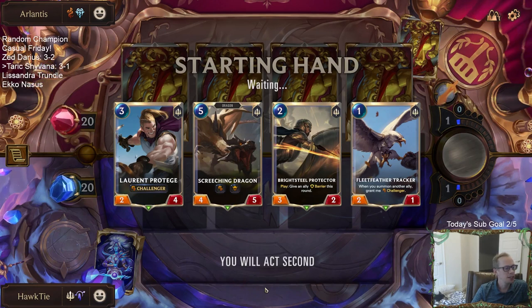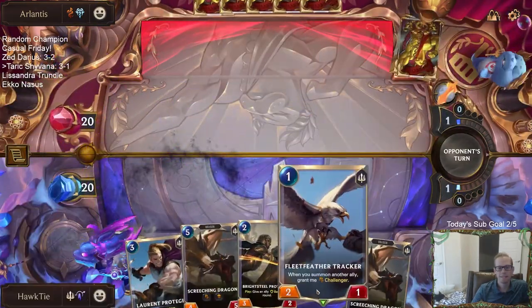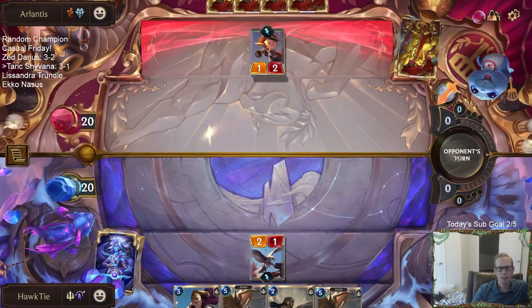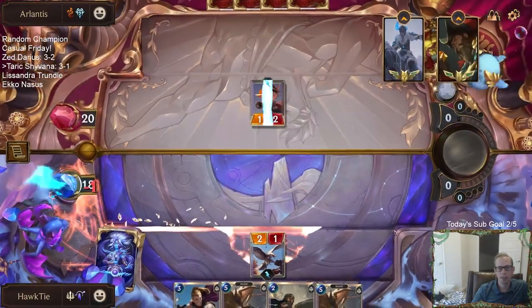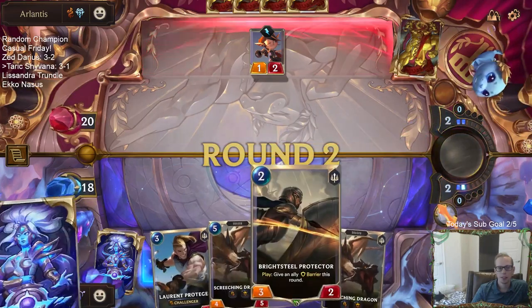Hamster says right now he's laddering with Lux Karma, punishing the meta. Good job — Lux Karma sounds awesome. So we're taking a point of damage anyway — we can't stop the Plunder. We don't need to block because we'll have the Protector next round. So we can kill the Crackshot Corsair.